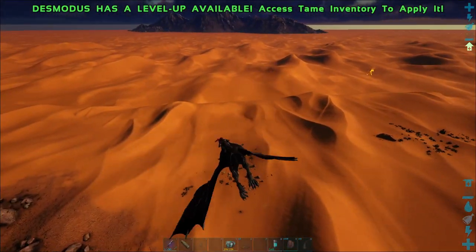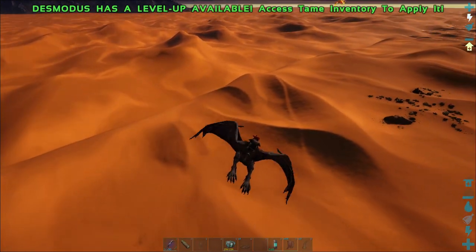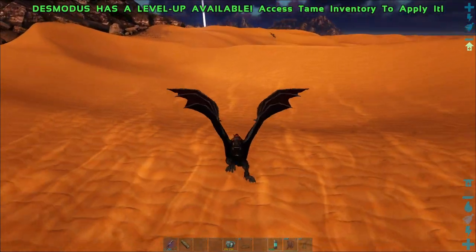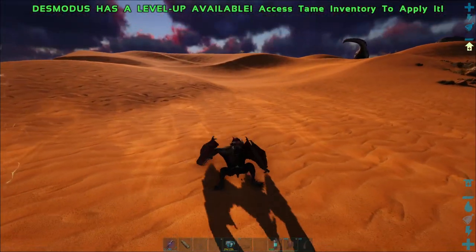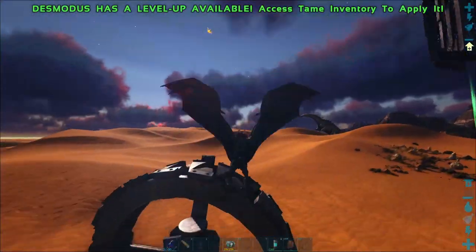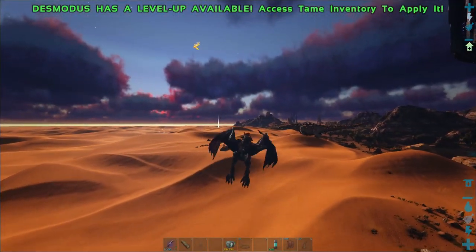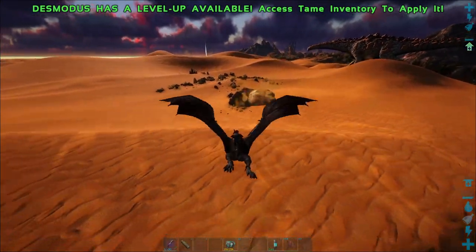Thanks to No Untameables, death worms are tameable, and the way you do that is via this. We're gonna place down a trap like so. These are death worm traps — as you can see, they are significantly bigger than your normal creature trap. Significantly — they are massive. Now what I need to do here is hopefully aggro this death worm.